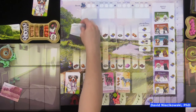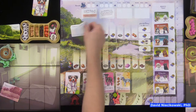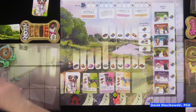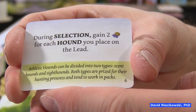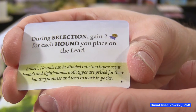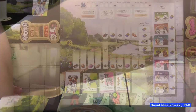These are forecast cards — you flip them up to get an idea of the weather. We are not going to play with these cards for this game, but we'll use them to keep track of when a round is over. They advise you not to play with them on your first game. A forecast card changes the rules — for example, this one says during the selection round gain two reputation for each hound you place on the lead, but we're not dealing with that today.